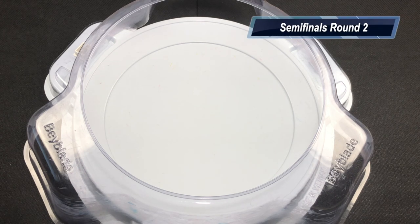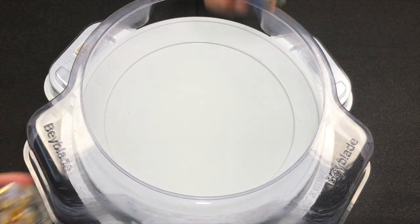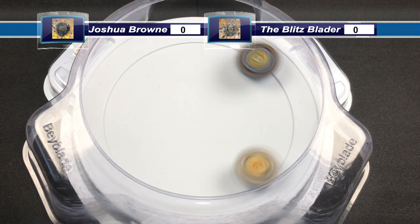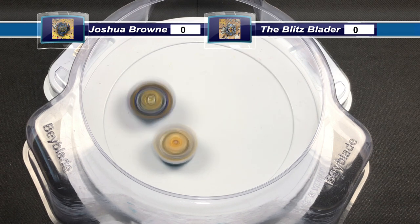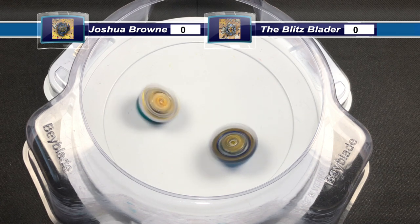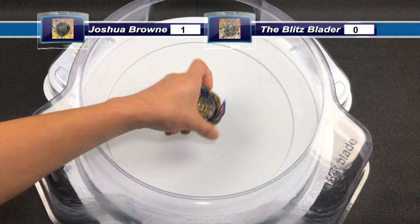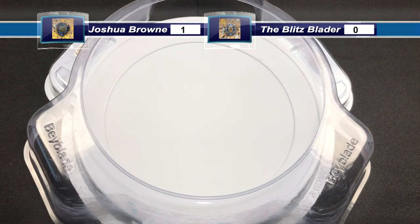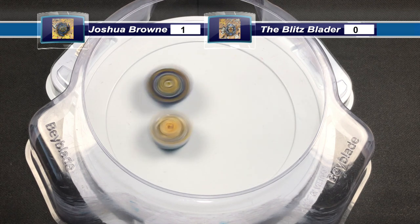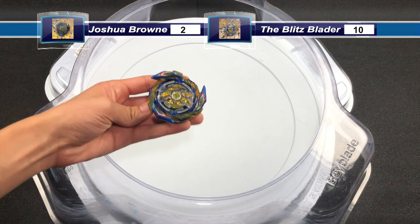Now we're at round 2 of the semifinals. Joshua Brown's Brave Hyperion going up against the Blitz Blader's Regalia Genesis. Both Beyblades going around the stadium, making contact. Brave Hyperion dealing some good attacks, Regalia Genesis is wobbly and runs out of stamina — Brave Hyperion gets one point. Next launch: a powerful attack from Brave Hyperion, Regalia Genesis getting knocked around and going down — Brave Hyperion gets another point with a survivor finish.